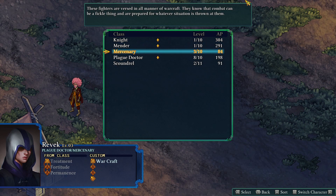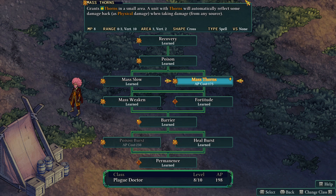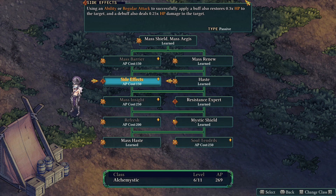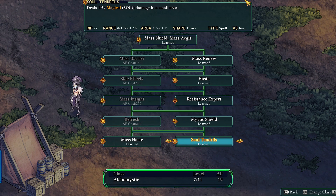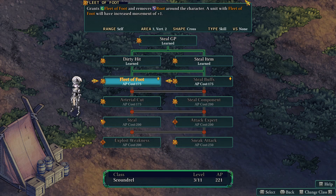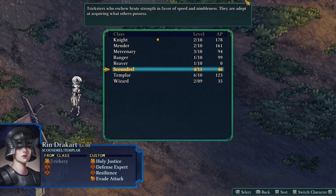Then we've got a Plague Doctor who got some XP, but not enough to learn what I want. He can almost max this out. I want Poison Burst next though — Alchemistic. Currently trying to max this out. Soul Tendrils, 7 of 11. Scoundrel Templar — Fleet of Foot. Ranger and Reaver — there we go. We can switch him right over to Reaver.